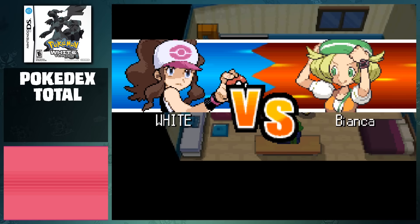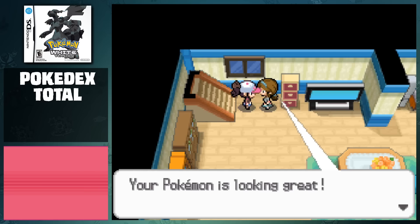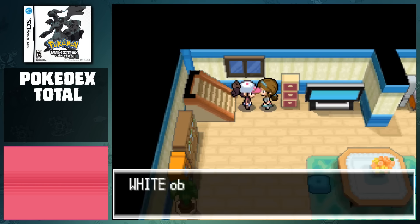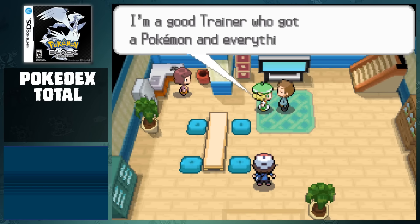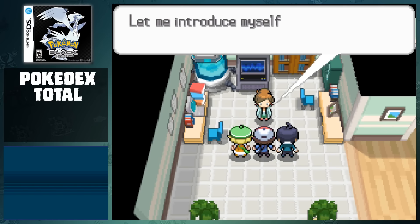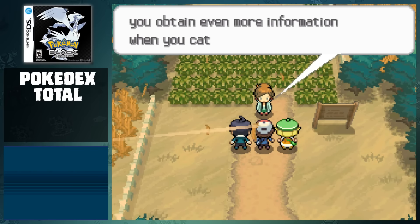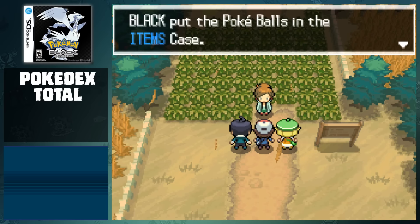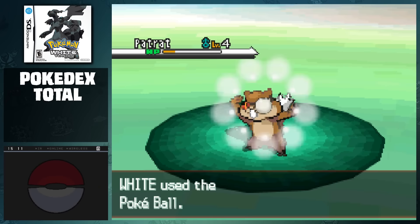After picking our new companions, Bianca and Cheren challenge us to a battle, and we proceed to destroy our entire home. We head downstairs and talk to our mother, who gives us the Xtransceiver and lets us head out to begin our journey. After witnessing one of those awkward fights that your friend's parents have when you stay over, we head to the research lab to meet Professor Juniper and receive the Pokedex, and she instructs that we should meet her on Route 1 to learn how to catch Pokemon. She gives us some Pokeballs to start, and we're going to immediately put them to good use. On this route, Black catches Lillipup, and in White, we catch Patrat.